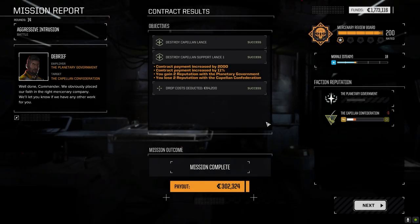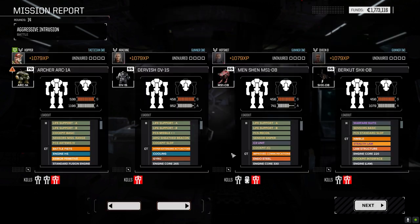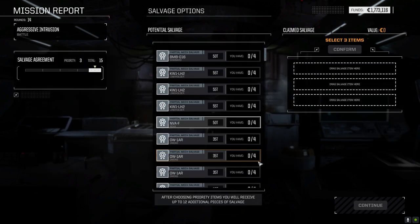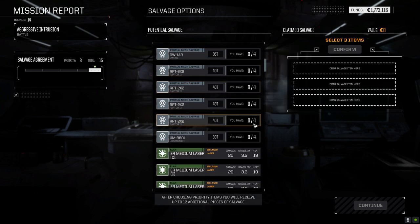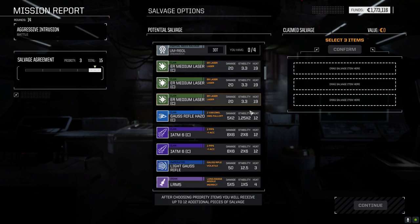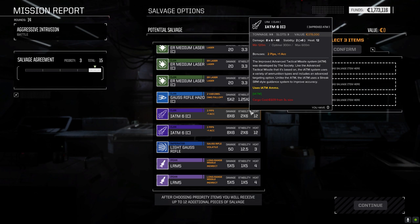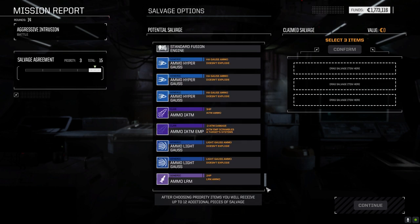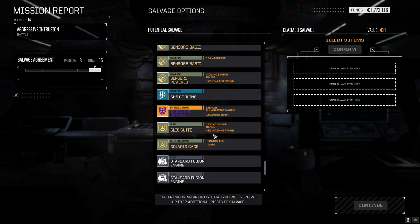There you go. 302,000 — that should cover our repairs. We took a bit of damage. We get three things out of this. I should take the Nova part. Oh — Clan ER Mediums, they just have better range. IATM6 — two of them. Is there any ammo down here? It's not enough to make a complete set though. Slick Suite — that's nice.